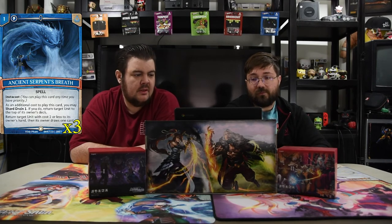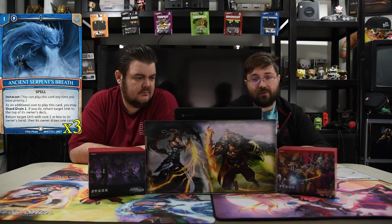The first spell we have is Ancient Spirit's Breath. It is one for an instacast spell. As an additional cost to play this card you must Shard Drain one — if you do, return target unit to the top of its owner's deck, and then return a target unit with cost two or less from its owner's discard to its owner's hand, and that owner draws a card. It's a really good bounce spell — it can get two dudes if you need to, but mainly you just want to get one out of the way. It's a mainstay in blue.